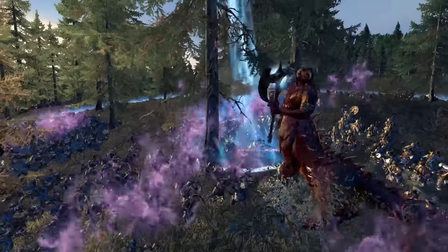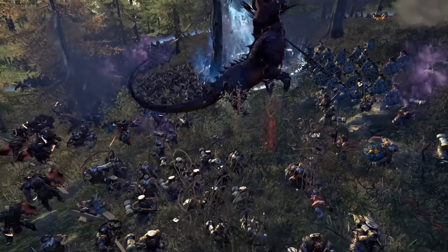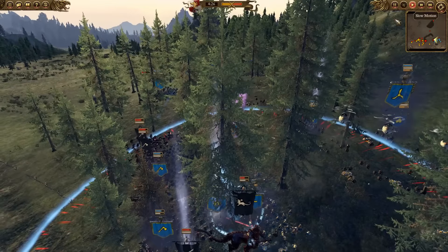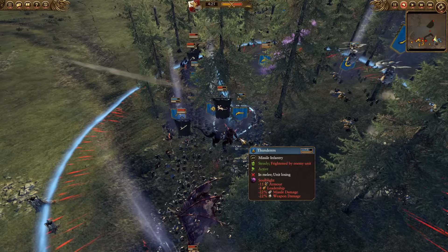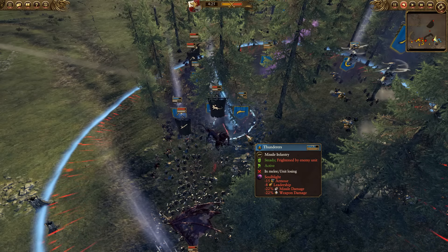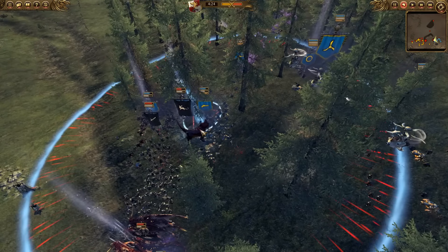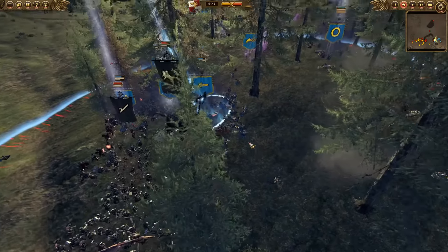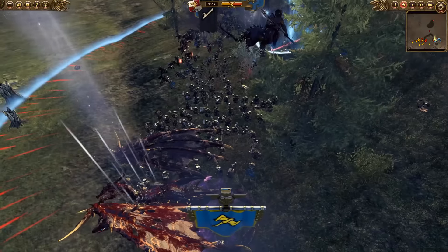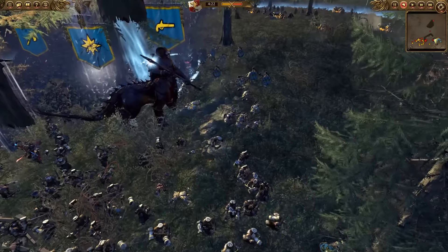The Dragon Ogre Shagoth went through the Longbeard line using its mass, but then allowed itself to get stopped at the Thunderers. Normally a Thunderer is a good target, but the cannons are free to fire on whatever, including that Dragon Ogre Shagoth. You've got to send something — send your Chaos Lord or anything to shut these cannons down, especially when they're buffed by a Master Engineer.